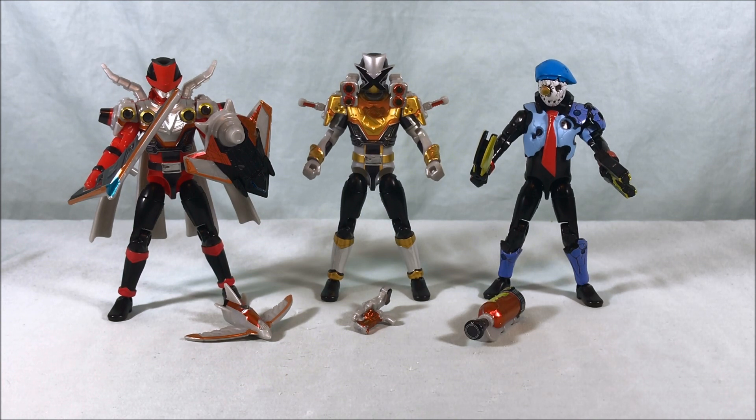Ball joint in the shoulder, bicep swivel, pretty much 180 degrees in the elbow. The fist actually pops out, so it just completely swivels around because it's just a peg there. You have a flap in the shoulder so as not to impede the shoulder articulation. Head can go from side to side and up and down. Ball joint in the hip, thigh swivel, 90 degrees in the knee, and ball joint in the ankle. So nothing too new or thrilling there, but still a solid Yudo figure.